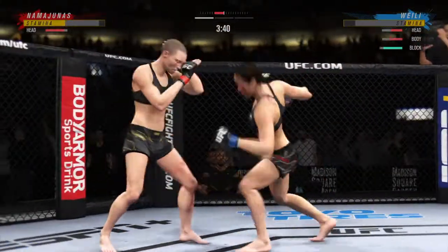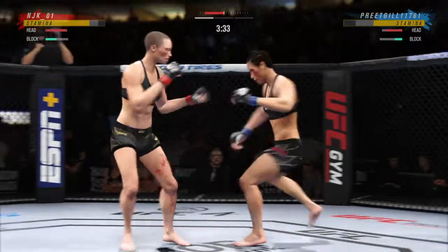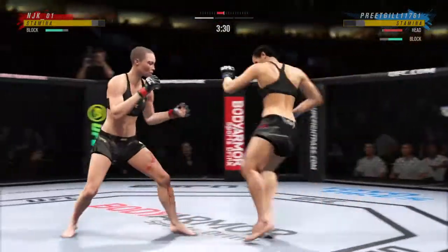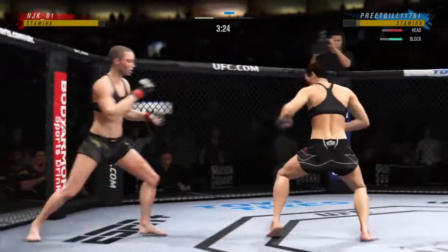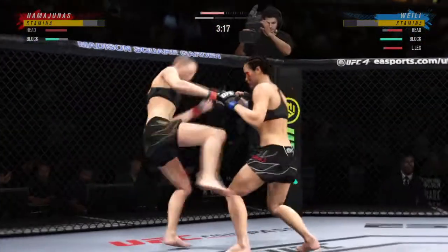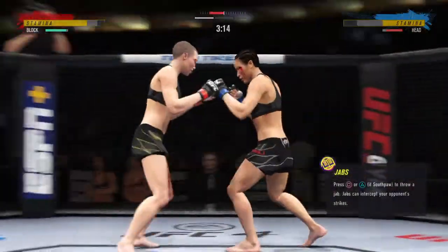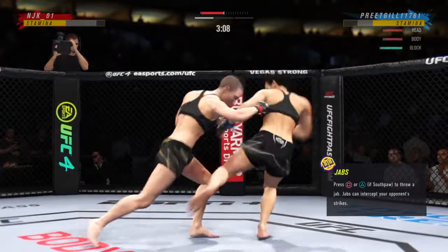Big head kick! Trevor Whitman's got to like that. Beautiful combination from Rose Namajunas. Rose Namajunas is so solid. She's so good with her footwork. She knows how to set traps. She's a phenomenal striker and one of the best female fighters in UFC history. The strikes continuing to pile up — 27 total strikes have now landed for Rose Namajunas.